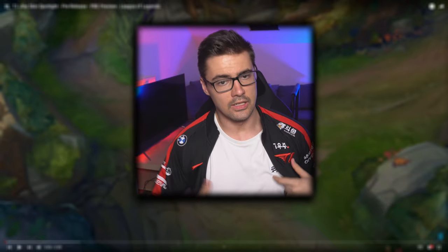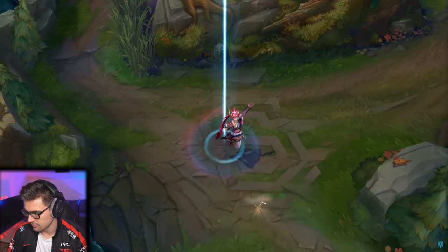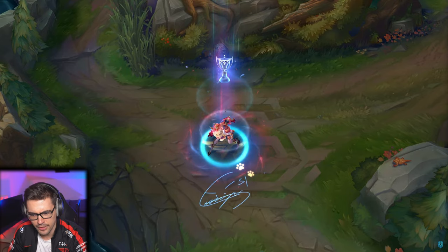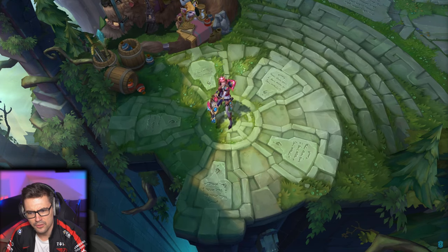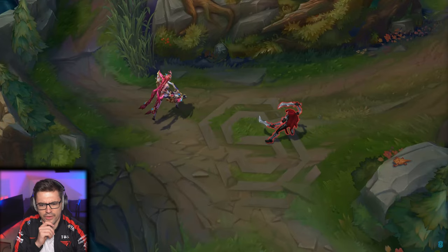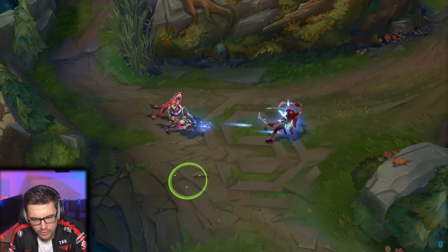We're starting with the Jinx skin. Okay, that's a dog — supposed to be like a pet or something. The signature looks nice overall; the color scheme is okay so far. Let me take a closer look. It reminds me a bit of Star Guardian.